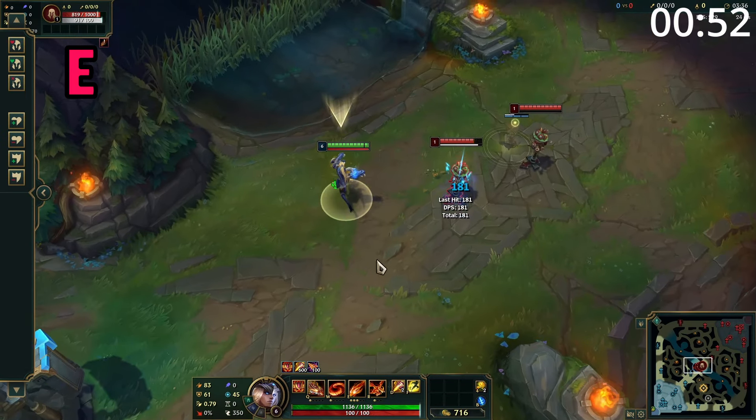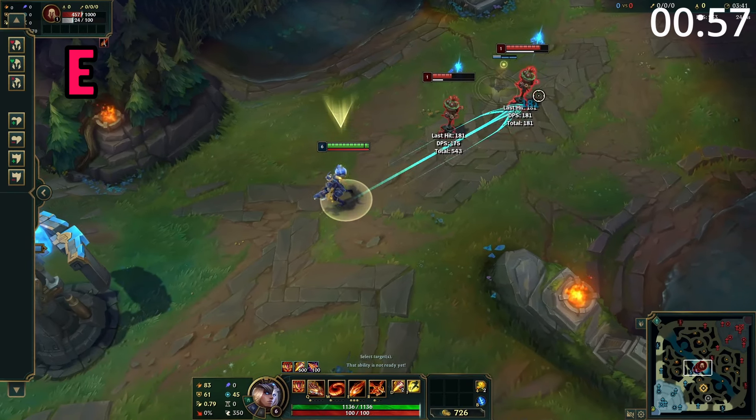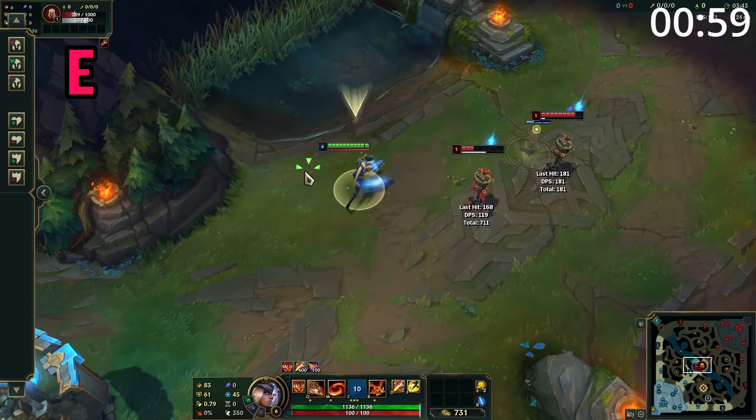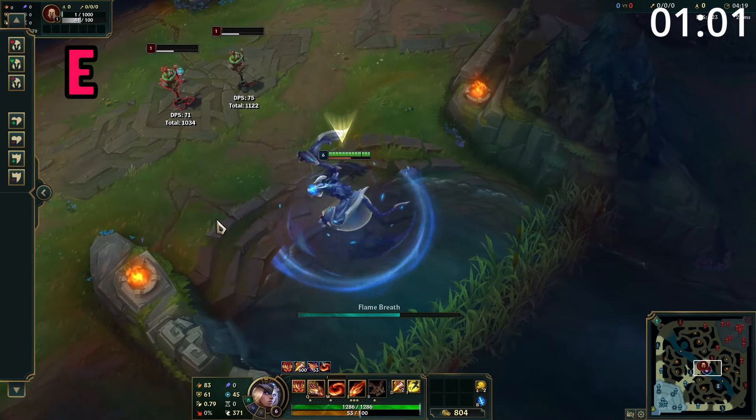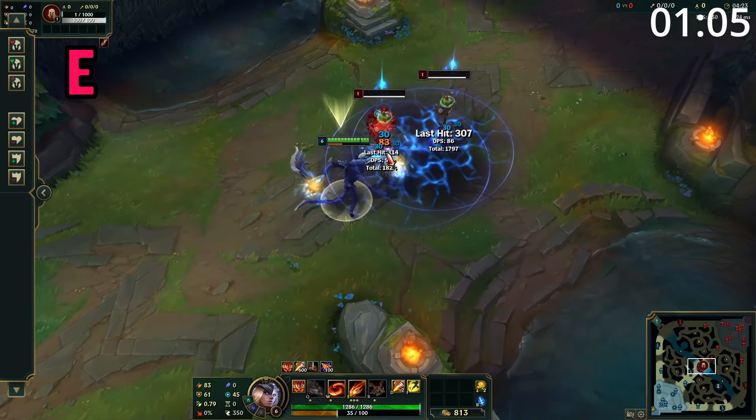Shyvana's E is a straight-line skillshot, which deals damage to all enemies hit and stops upon hitting an enemy champion, and marks them all. Shyvana's attacks against marked champions deal a large amount of bonus damage. While in dragon form, this is a straight-line skillshot which explodes in a circle at the end, dealing massive amounts of AoE damage.